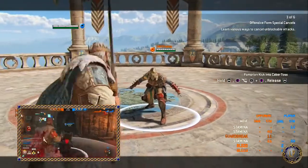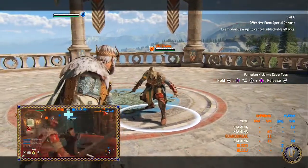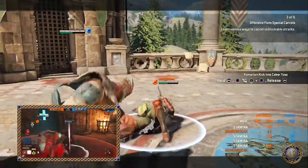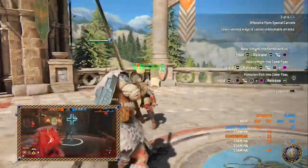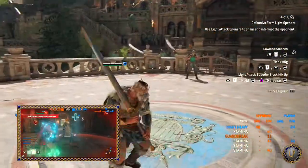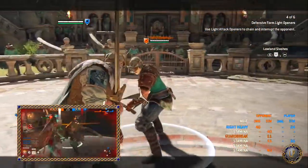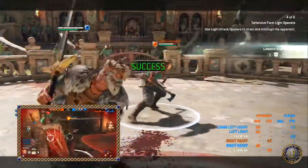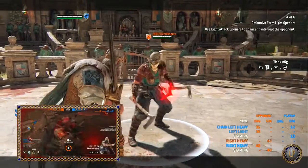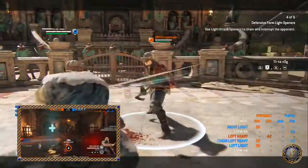Defensive form light opener attacks have crushing counter-strike properties, which is a superior block plus unblockable and enhanced damage upon countering — timed well to counter attack. If you don't understand that, think of the Warden. The Warden has one crushing counter-strike ability on his top guard. The Highlander has that as well, but also on the right and left side.